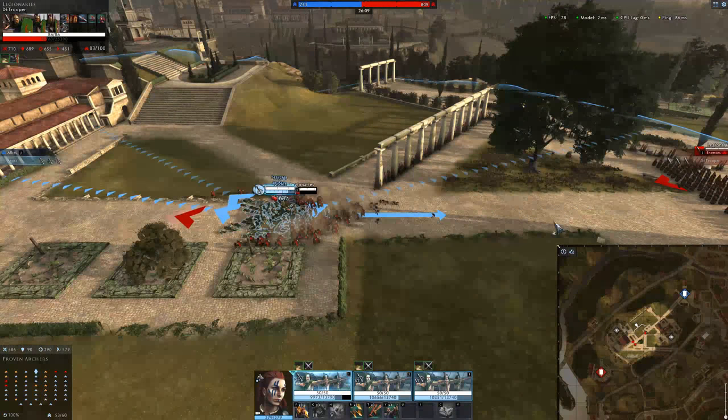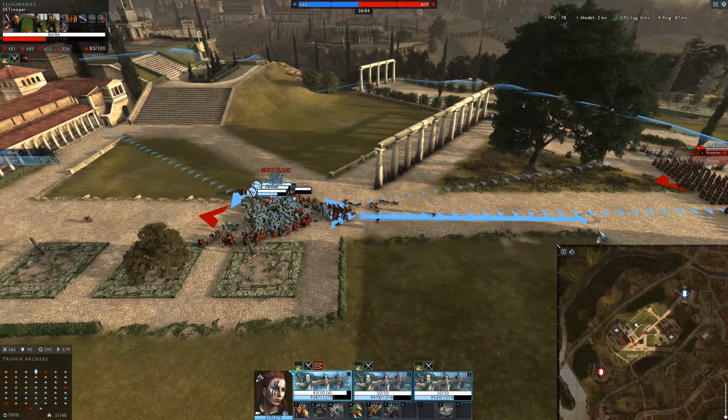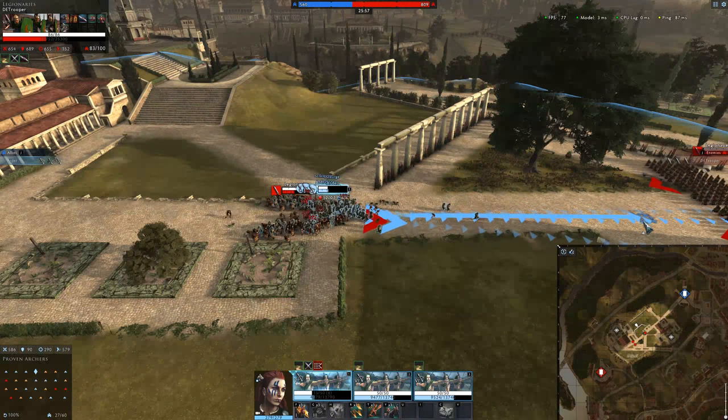If you're firing at a unit in Testudo and you're not doing any damage, they most likely have greater than 100% Missile Block. It may be worth just picking another target until their Testudo is disabled or deactivated.